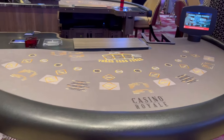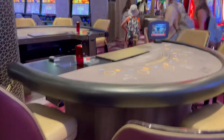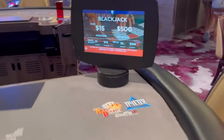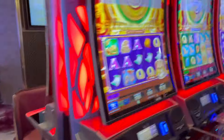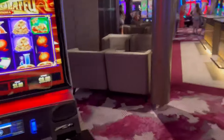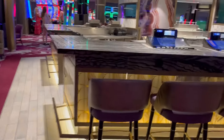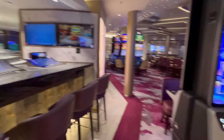You've got your Blackjack and your Texas Hold'em. Here's your Blackjack — minimum $15. And then some more slot machines. This is the other side of the bar which we saw a little bit ago, and there are the lounge chairs — this is more towards the front of the ship where you can hang out.